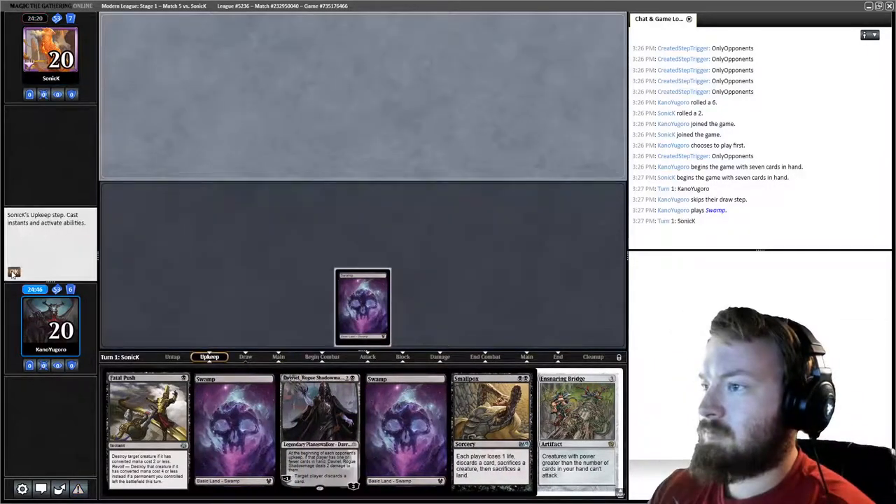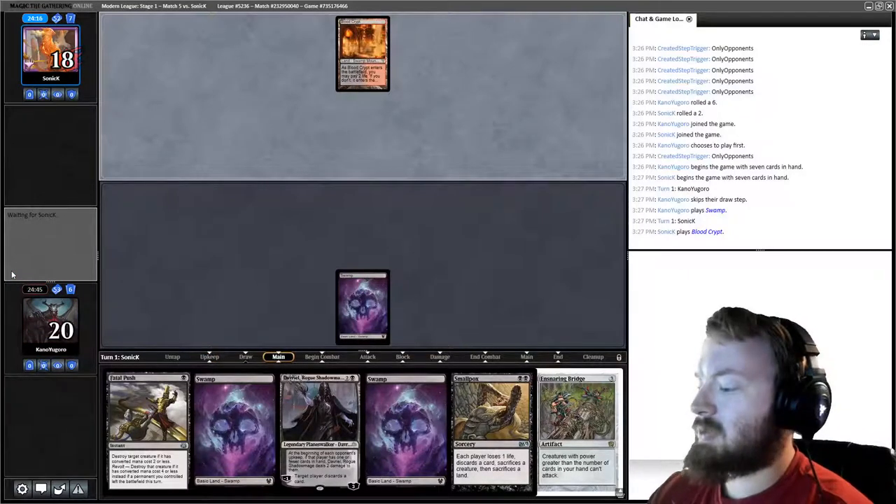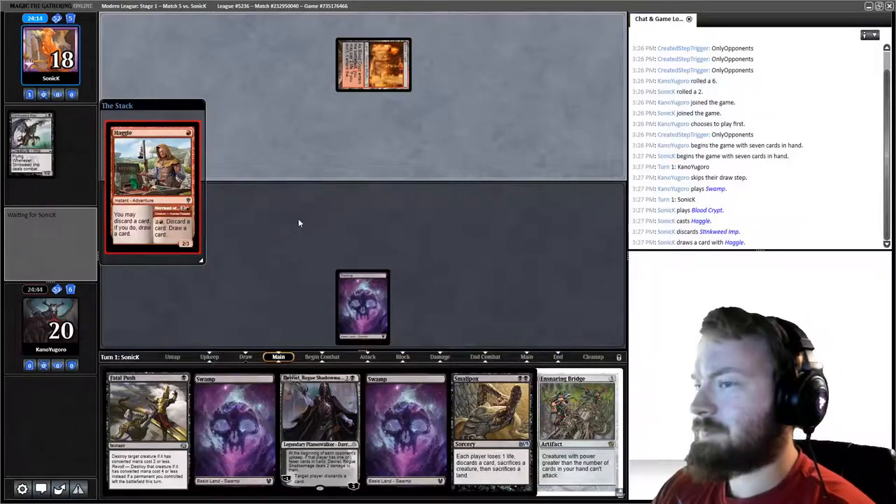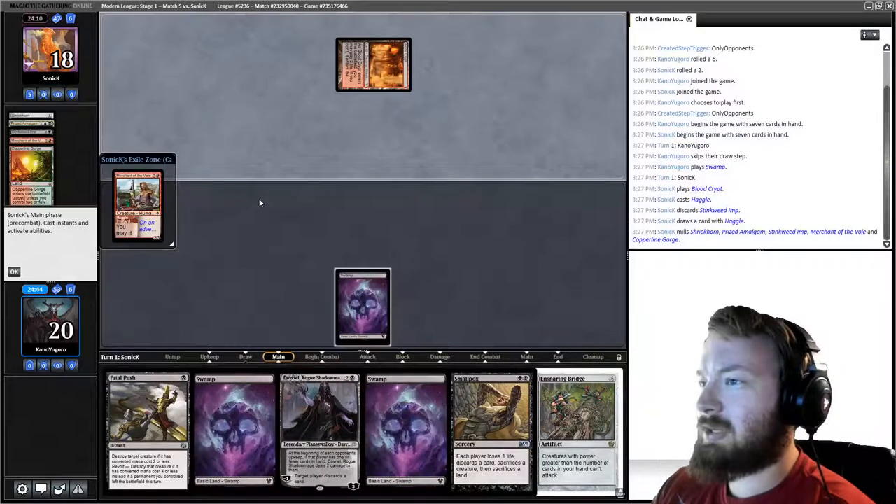We start Swamp and pass. Opponent starts Blood Crypt and Haggles — it looks like our opponent is playing Dredge.